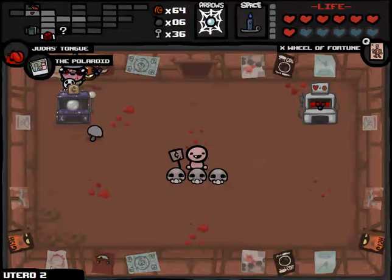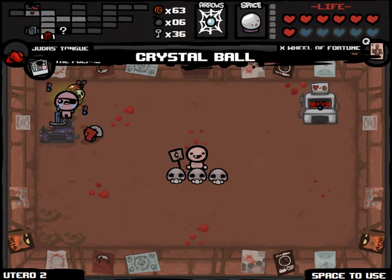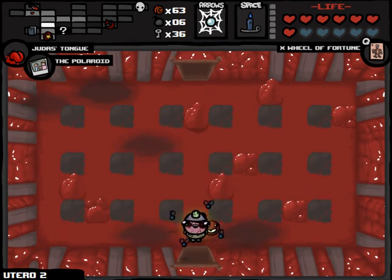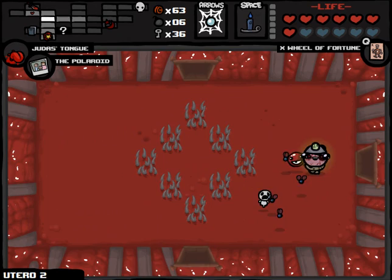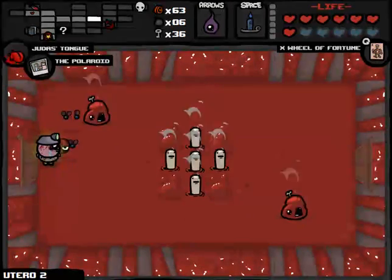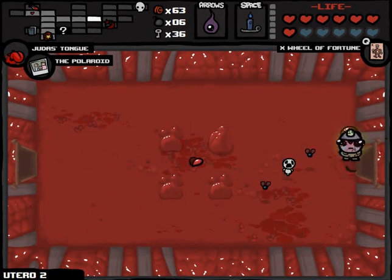We can get the Liberty Cap too — that might be more effective than Judas Tongue. But we're going to basically get every single trinket in the game. This will show us where absolutely everything is. It gave us a Spirit Heart as well — it seems like everything in this game right now includes Spirit Hearts. That'll show us where the boss is. I could carry that onto the Cathedral and get through it a little bit faster. The Candle's been good to me too — I find it hard to get rid of the Candle when it's almost unquestionably one of the best Space Bar items in the game.